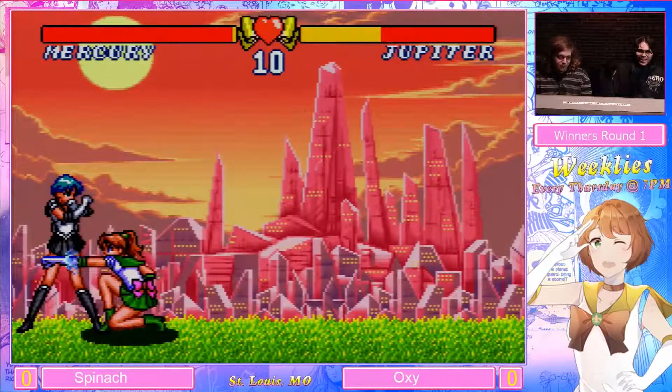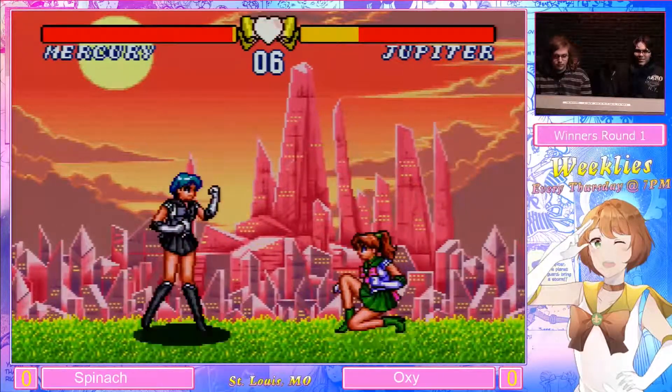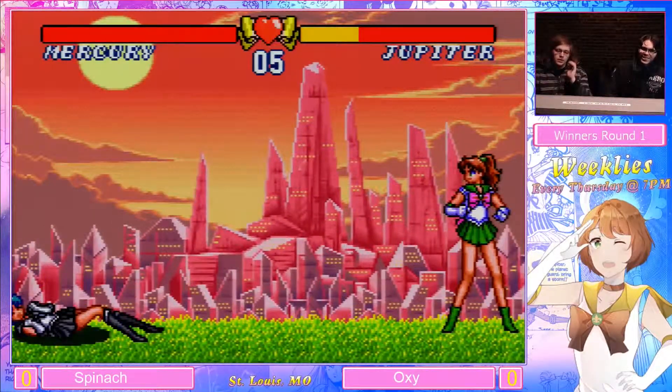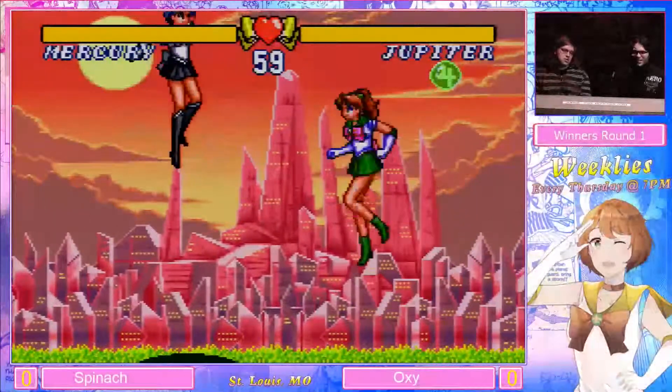I did tell him that desperation moves are available — let's see what happens. Crouching happy kick. I did tell Spinach that you can guard cancel any blocks. See how much he makes use of that, if at all.